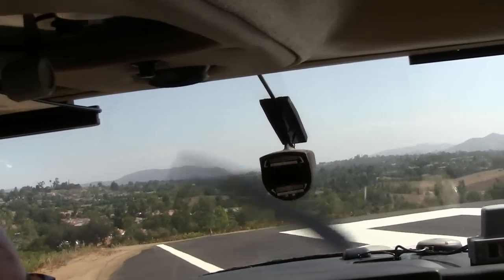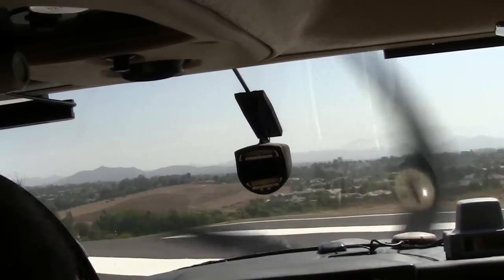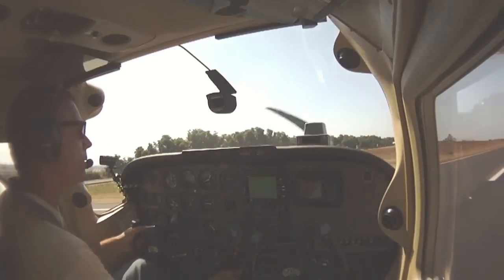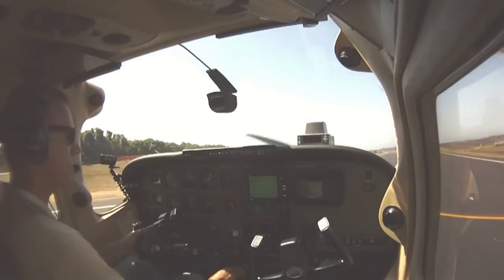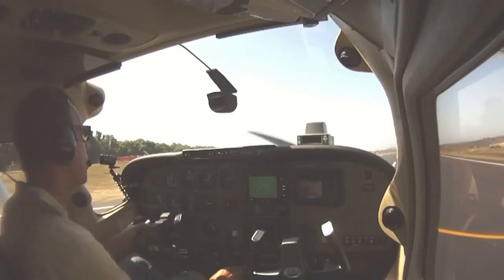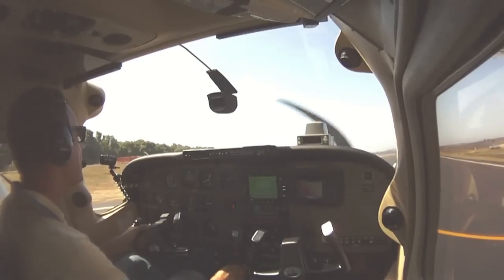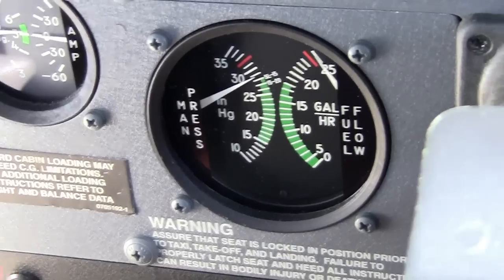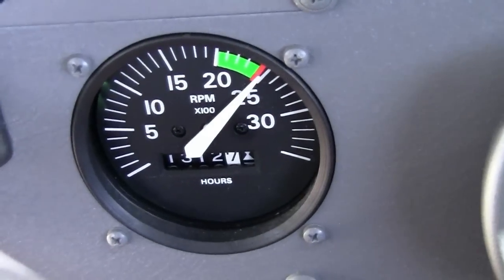We're going to get out here, hold the brakes, and give it full power — not so much because we're going to accelerate any faster, but because we want to make sure all our engine instruments look good before we release the brakes and take off. We're going to rotate at 45 and climb out at 60. Here comes full power. Everything's top of the arc, looks good. Release the brakes.